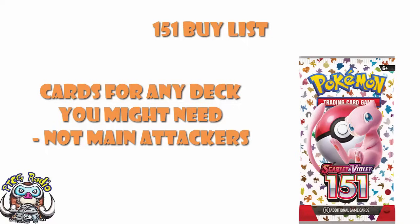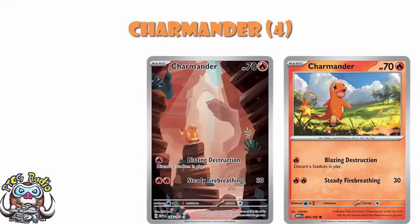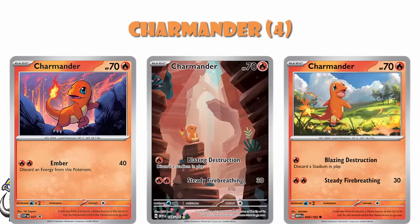Let's start off with the Pokemon, and let's start off with Charmander. I know it's a Charmander and it's rather unexciting, but it's got 70 HP — simple as that. We haven't until now had a Charmander with 70 HP, and Charizard's really good right now, so you're going to need one. There is the promo Charmander as well that also has 70 HP and has a more damaging second attack, but you're rarely going to use it, and honestly, discarding a Stadium for one energy is probably going to be more useful most of the time.